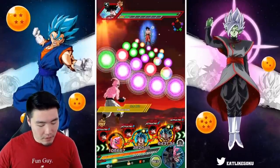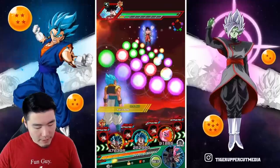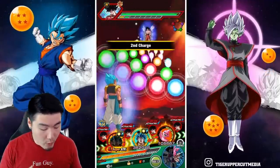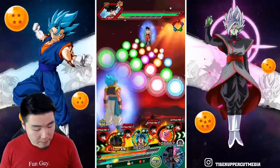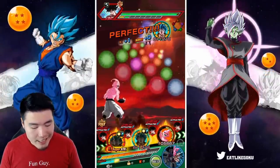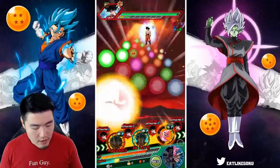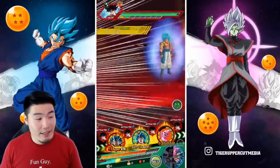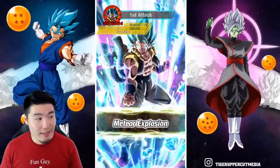Now we're moving back to the first slot, giving him a bunch of orbs to get a full 24-key super. His passive should kick in, and being in the third slot gives him a high chance to dodge. No dodge — but 5.3 million!